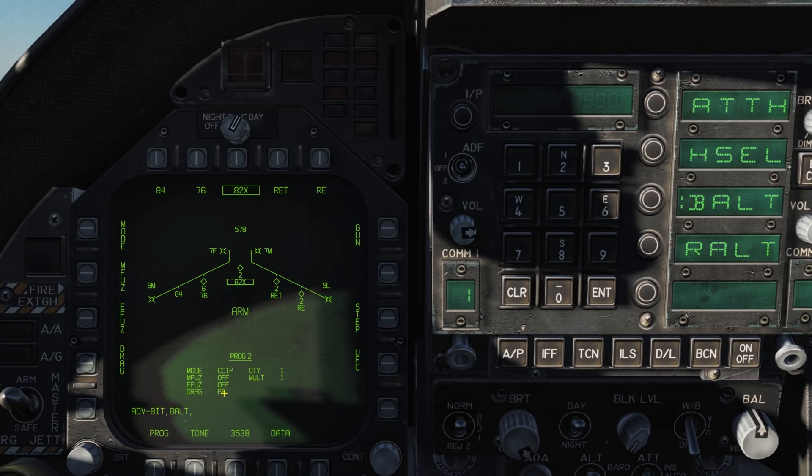Tone: when pressed this cycles a boxed tone 1 and tone 2 then returns to the unboxed tone. When boxed it will play a tone over your radio when the pickle or weapon's release button is pressed. The data button is currently not functional. With the master arm off, the sim option appears — this enables training simulation mode where all weapon symbology will function as normal, allowing you to run through the process of releasing weapons and attacking, however the release of the weapon itself is inhibited.